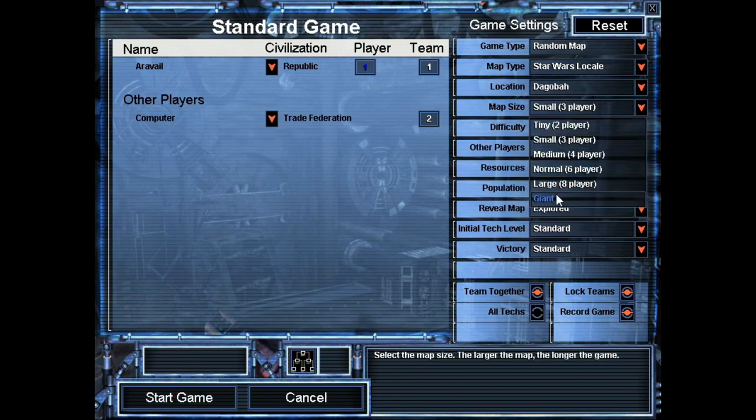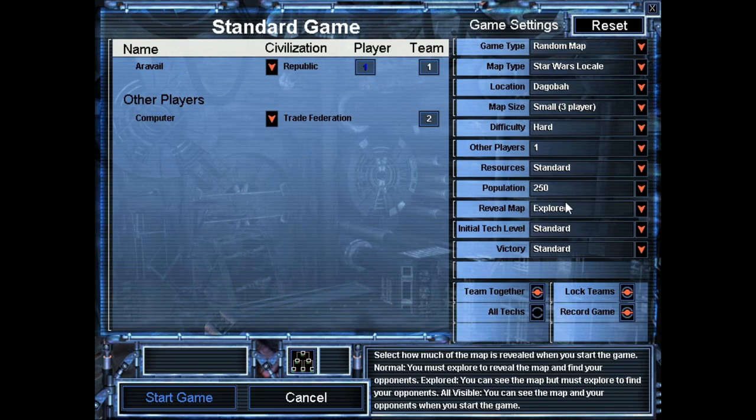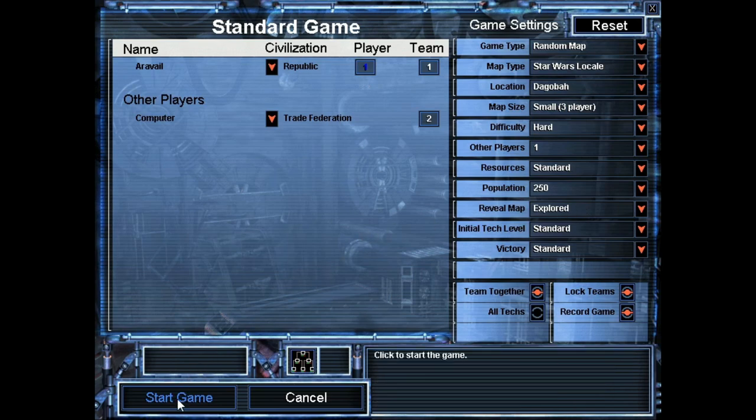I almost always do the map on Giant, but because there's only two of us, it doesn't really make a lot of sense for us to be so far apart. So let's do small - I don't want to do tiny, but small is the next one up. Everything else is pretty standard. I'm going to do explored for the map instead of all visible, so it'll make it a little bit harder than the last one, but we'll see how it goes.